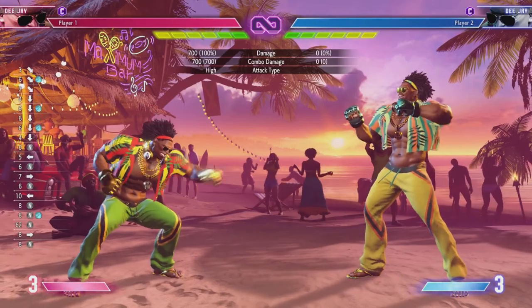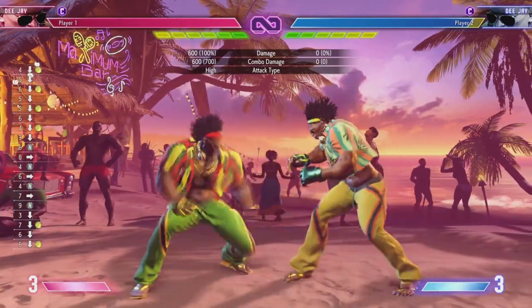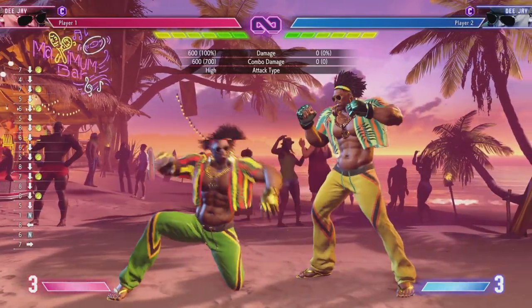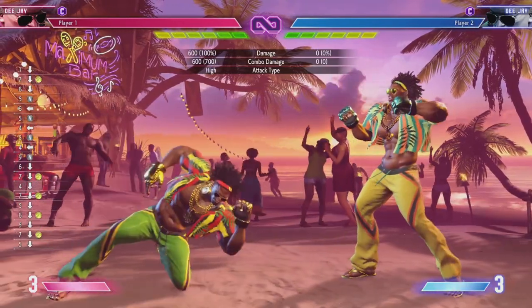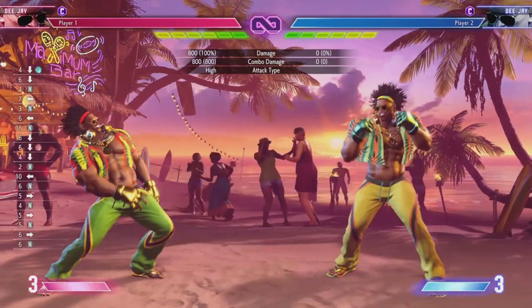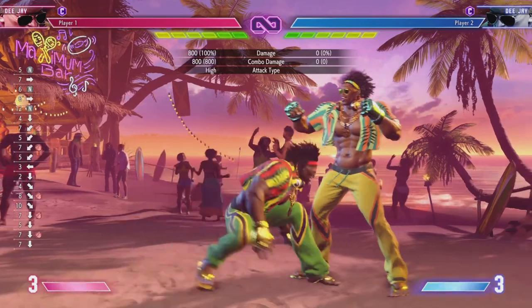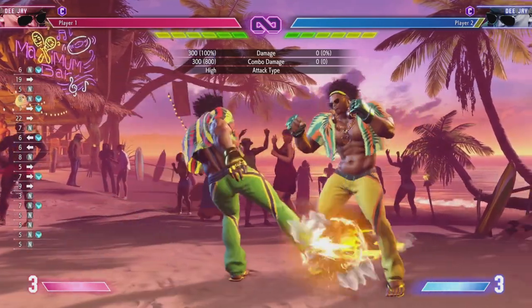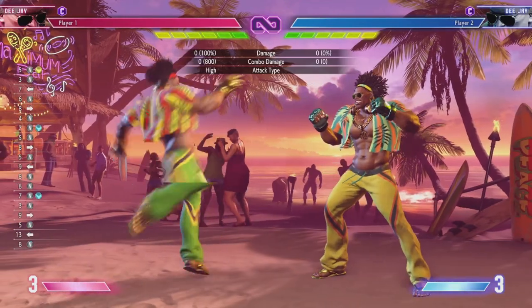Duck jab — bam bam bam, I like that. Stand crouch strong looks like it's gonna hit. And then crouch fierce. He seems simple enough. His normals look pretty traditionally Street Fighter — I like that.